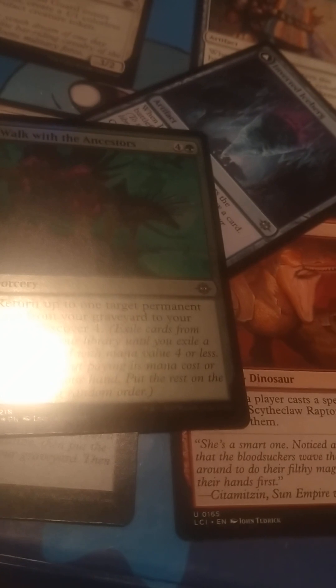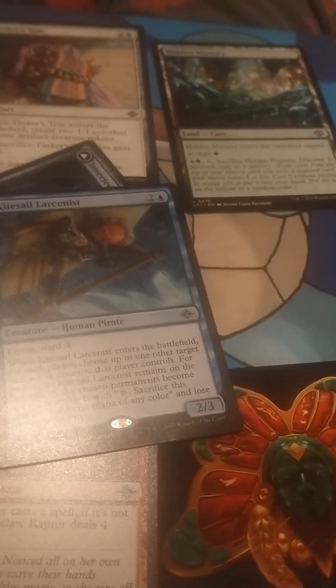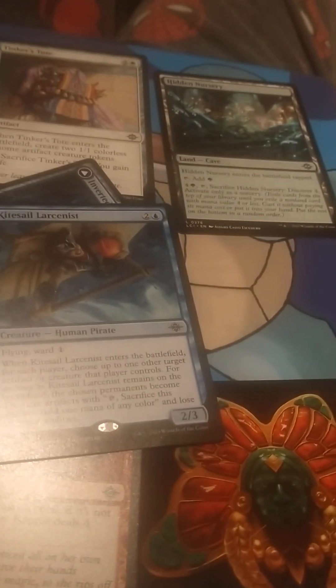On to the next pack. These are the commons and uncommons. Oddly enough, there was the Ice Wurz iceberg — it was after the uncommons. I don't know if it's because it's a flip card. The art card looks like a cool statue-y thing. The foil this time is Walk with the Ancestors — it discovers four and you return a target permanent from your graveyard to your hand. I don't think it's a particularly good card personally. This guy's good though: Polygerent Healing. And the rare is Kitesail Larcenist — a Flying Ward Pirate that turns something into a treasure when he enters.